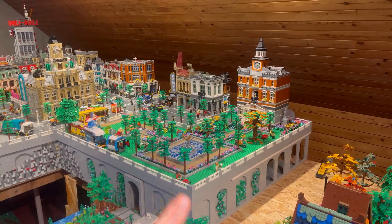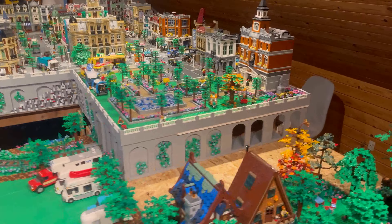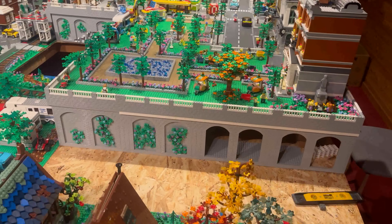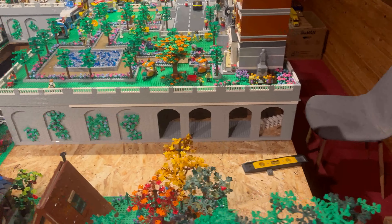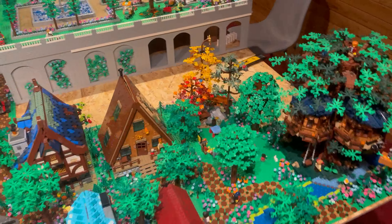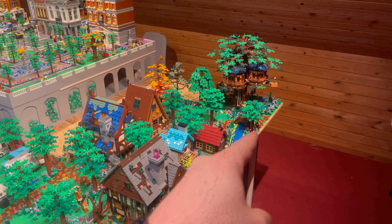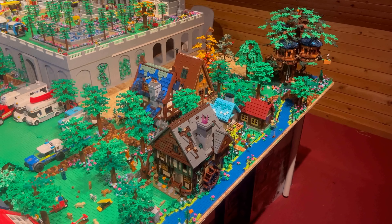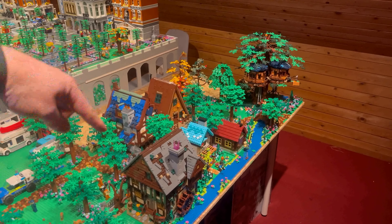I've removed the plate over here and moved the town hall and the bank. The park is downstairs. I only took away this part because I'm pretty certain the problem is here and I can fix it without taking it all the way apart. Let's see if I can do it right this time and make it look a lot better.